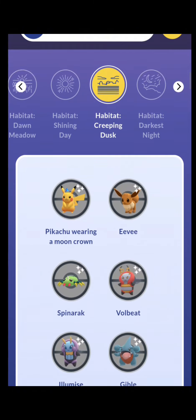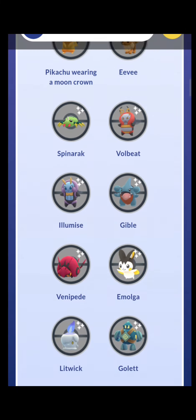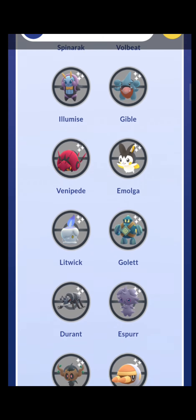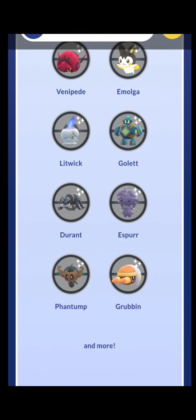The next habitat is the Creeping Dusk habitat. We get Pikachu wearing a Moon Tiara this time. Also appearing: Eevee, Spinarak, Volbeat, Gible, Illumise, Emolga, Venipede, Litwick, Golett, Durant, Espurr, Phantump, and Grubbin.